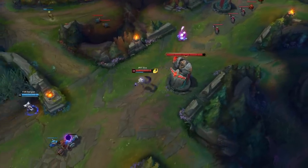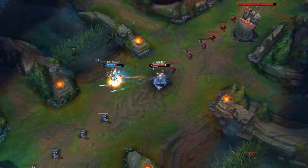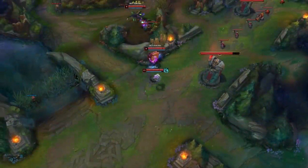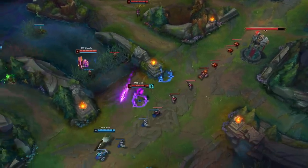Moving on, TSM vs Immortals — yes, the 60-minute slugfest. In this game, Aika ran Dark Harvest on Zoe. Zoe pivots between a couple of different keystones, usually from Electrocute to Aerie or even Unsealed Spellbook. I couldn't find anyone in the major leagues playing Dark Harvest Zoe, so I wanted to compare Dark Harvest to Electrocute as they are both burst keystones.